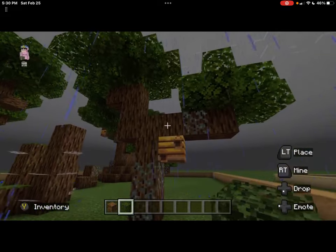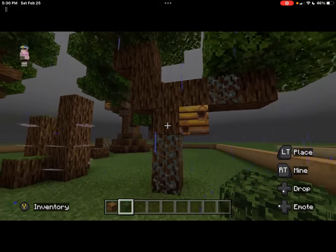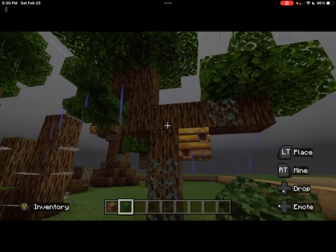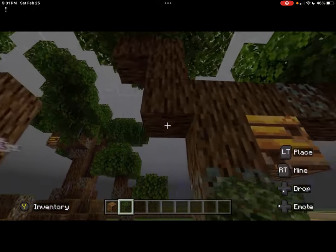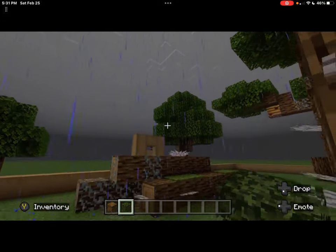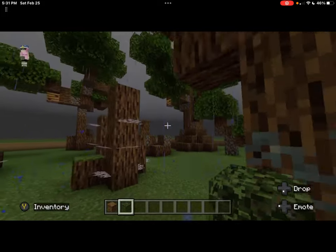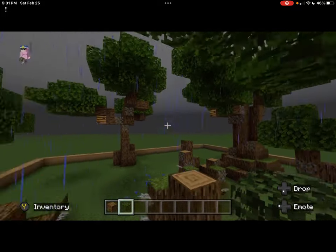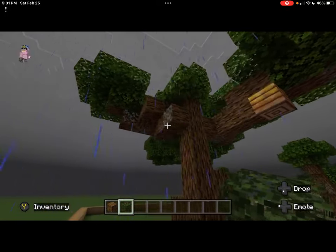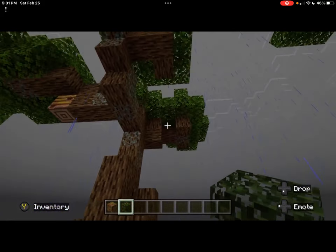Next we got the medium. This is pretty much the medium one, and this one can actually have a beehive on it. You would be able to walk under it, and it'd be a lot easier to traverse than what is currently the large one. And next is the large oak tree.